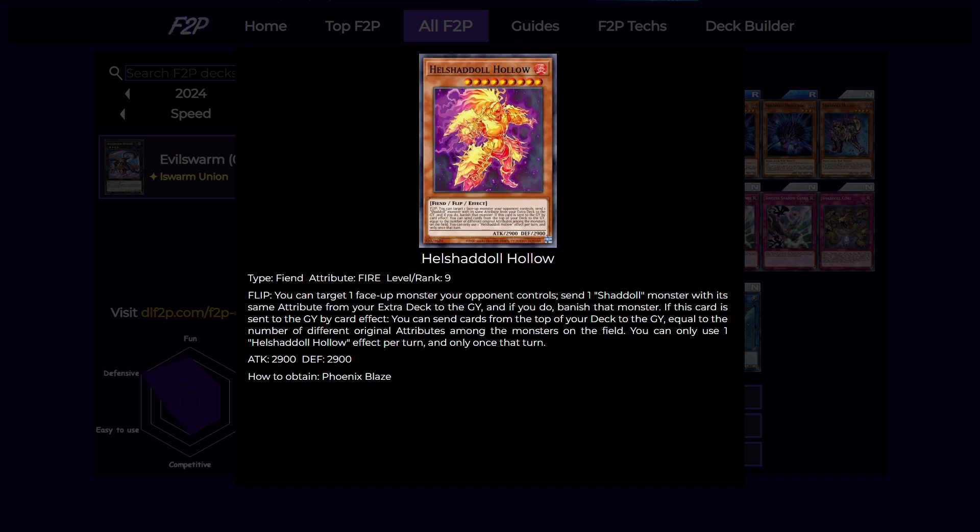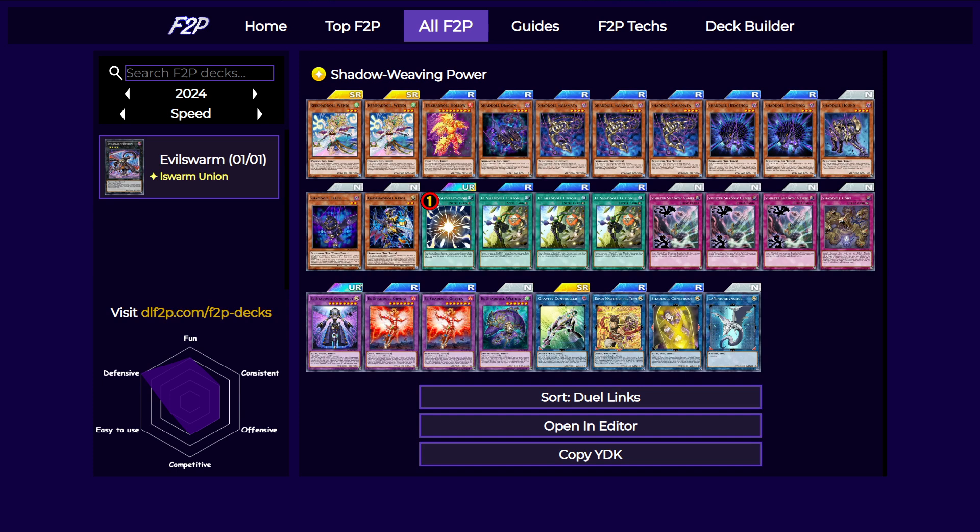Next is our Fire Shaddoll monster. This card has a flip effect of targeting a face-up monster your opponent controls, then sending a Shaddoll monster with its same attribute from the extra deck, and then banishing that monster. This card also has a ton of stats, so it's nice if you're able to special summon it from your deck — it will usually block off most of your opponent's monsters. If this card is sent to the graveyard by a card effect, you can send cards from the top of your deck equal to the number of different original attributes among the monsters on the field. Since we're playing a lot of Shaddoll cards, we'll have a higher chance of hitting the monsters we want to send.